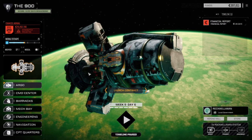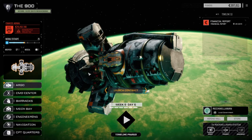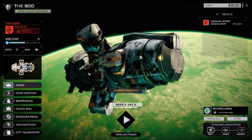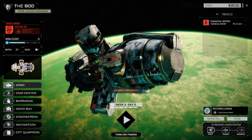Hey, what's up everybody, welcome back to another episode of the 900 my BattleTech Flashpoint series. At the end of that last episode we managed to get access to the black market, which is awesome. So we're going to pull out this contract that we have right now, then we're going to come back and have a look and see what's in the black market.